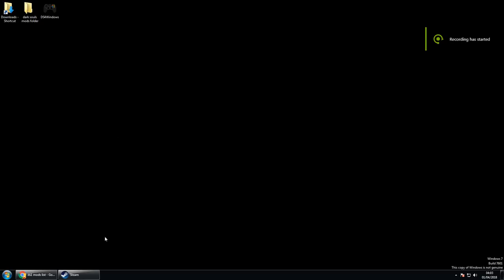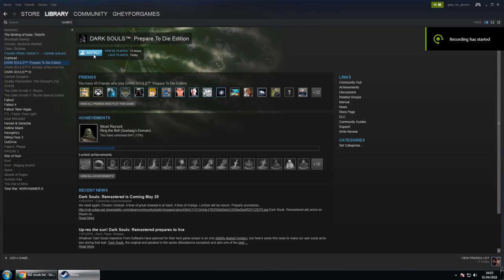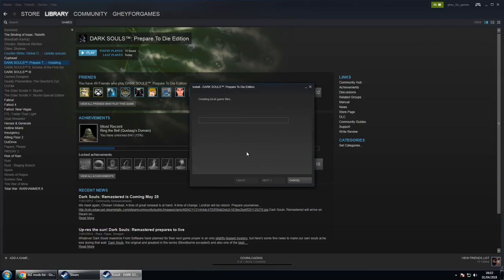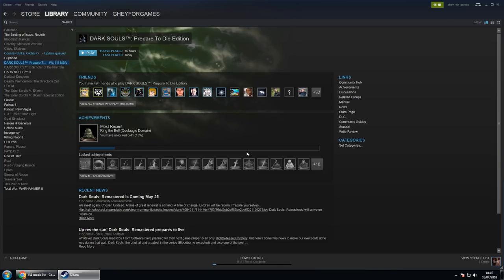Now we're on track and we're going to reinstall the game — or just install it for the first time. Either way, make sure you've got a nice clean install. The game is now installed and before we go any further, let's see what it looks like completely vanilla with no mods installed.